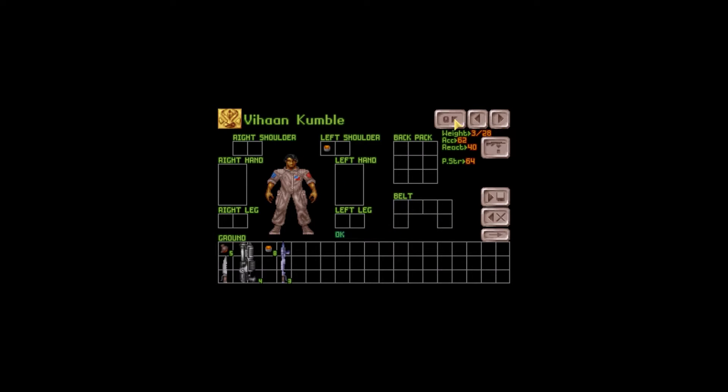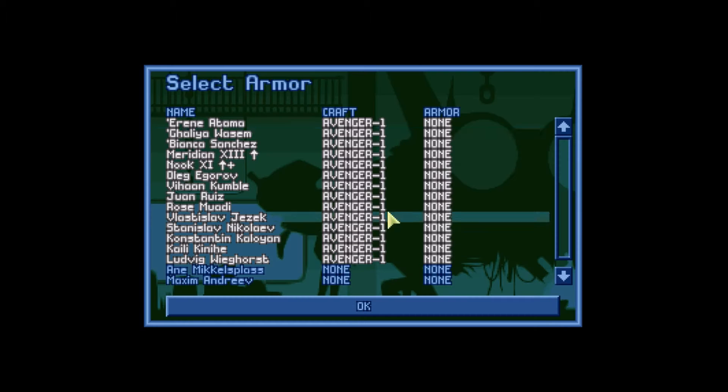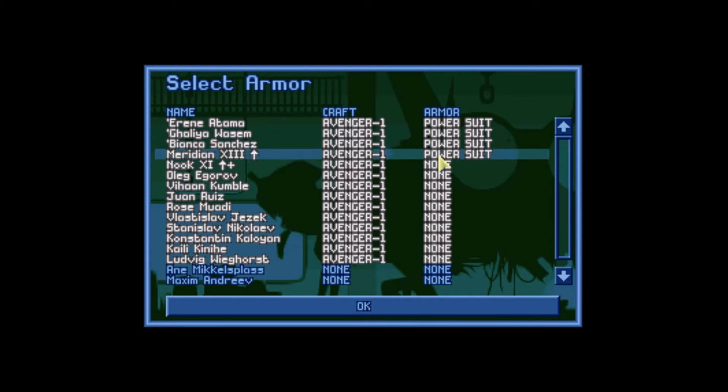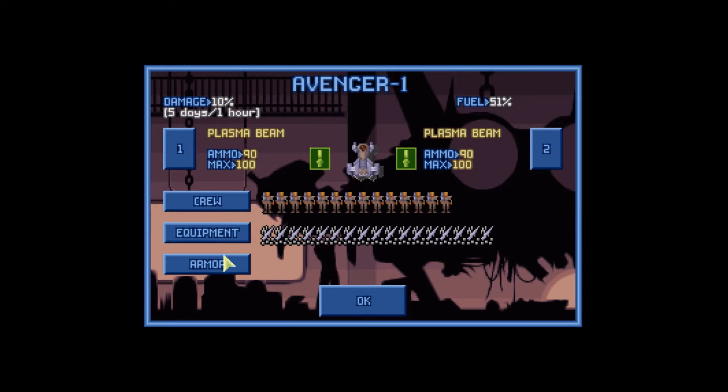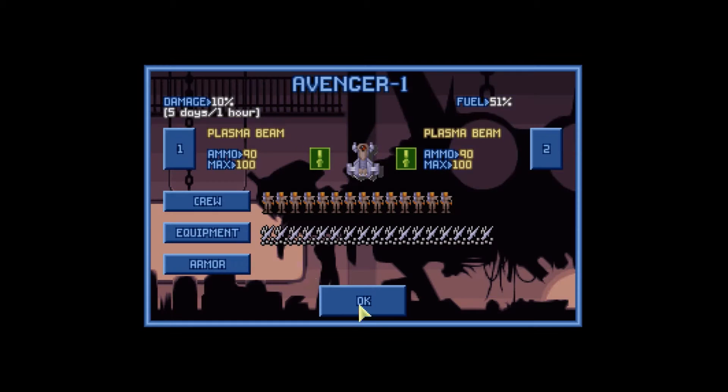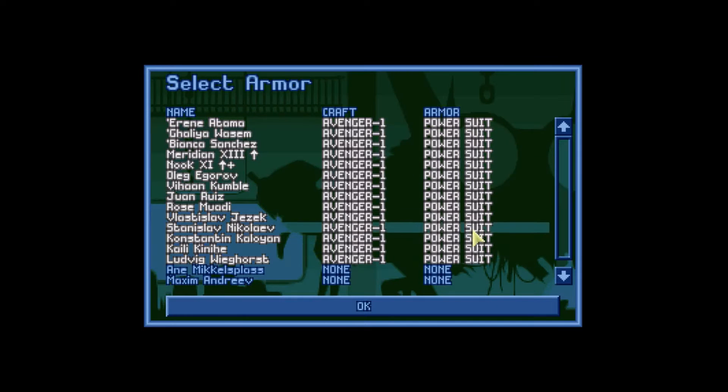We don't even have armor. No armor? There we go. All right, we do have flying suits. I was going to transfer these flying suits over to the other base, but let's just give them to somebody. Vihon, Nook, Meridian... Wait, Vihon, Nook, and Oleg get the flying suits?